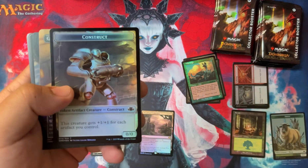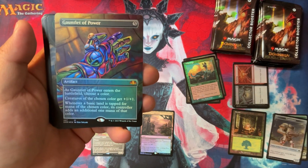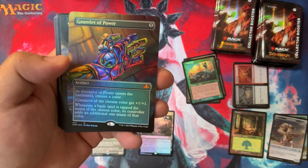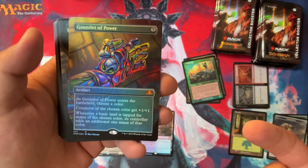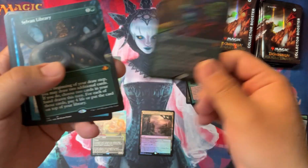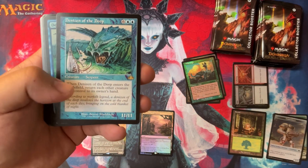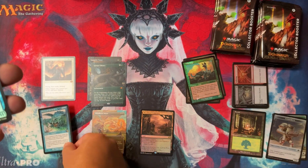Sometimes you get a zombie - on the back, Construct. We did get another Mythic: Gauntlet of Power. As it enters the battlefield, you choose a color, and then creatures of the chosen color get plus one plus one. Basic lands that tap for that color give an additional mana. It's not that great of a card, honestly. In a low power Commander you can see it being useful. It is Borderless and it is a Mythic, so I'm happy. And Sylvan Library - double Mythic pack again. That's what we want.